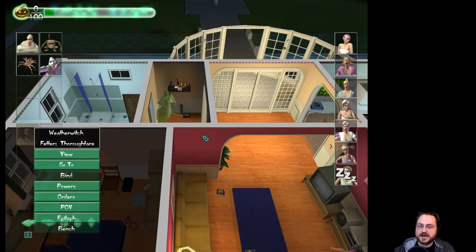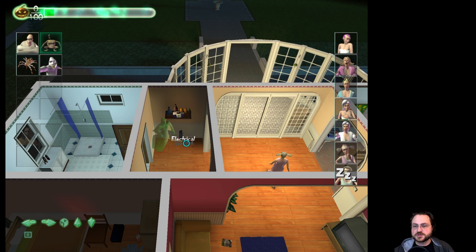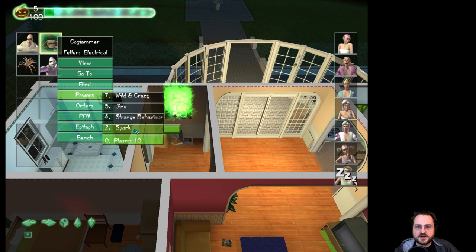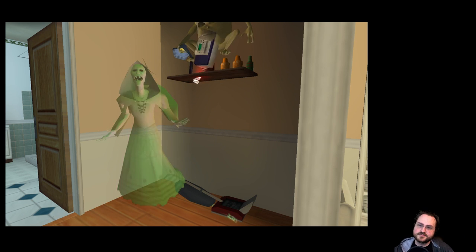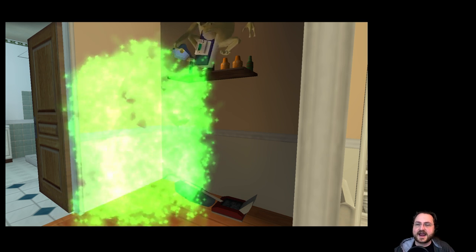A lot of levels will have spirits that are bound like that which you can potentially free. I think we can start using her abilities here, but she's not going to be very helpful yet — she's bound to a vacuum cleaner. What I can do is put Cogjammer on the stereo so he'll be in the room, and if I tell him to use Wild and Crazy — which causes every device in the room to go haywire — I think it'll bust the vacuum.